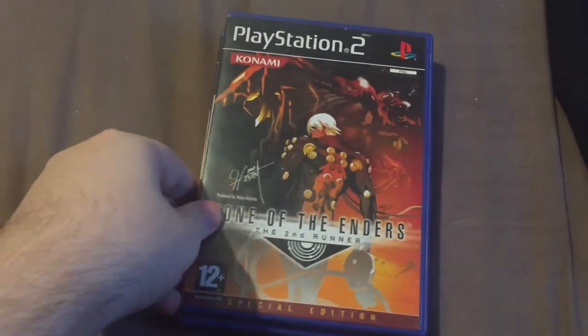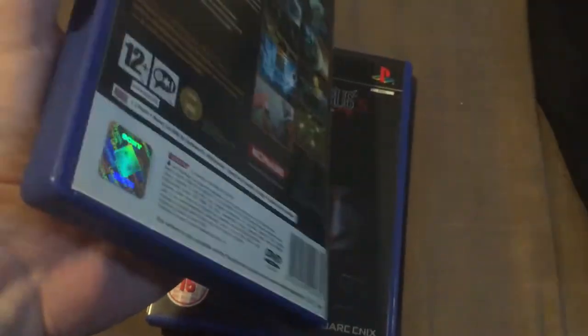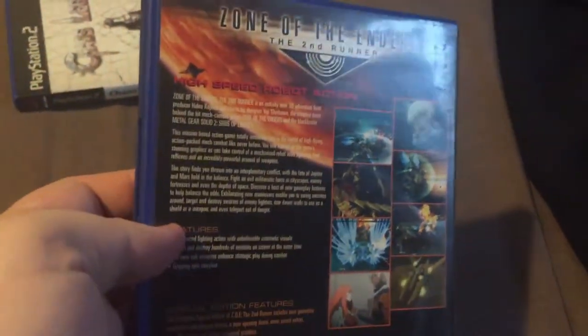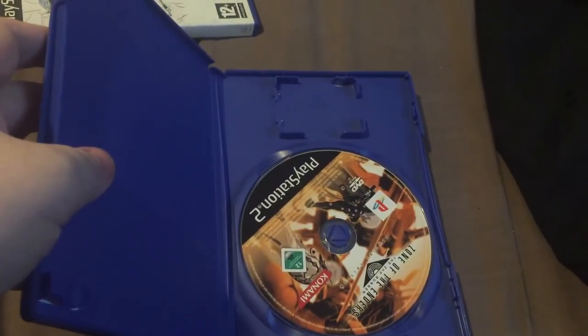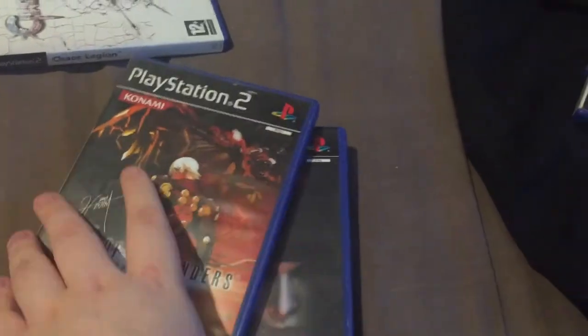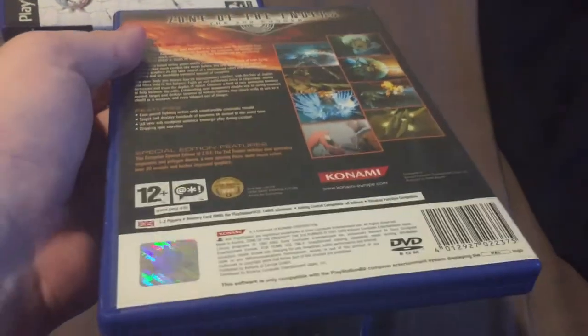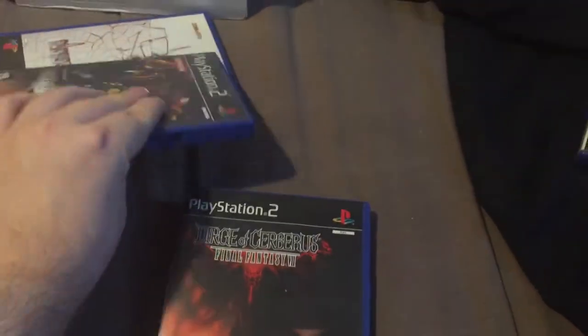Next up we've got Zone of the Enders: The 2nd Runner here. It says 'Special Edition' on the bottom, but I don't know if all of them say that - I have no idea, probably need to look into that. There's no manual unfortunately, which is really annoying. But the disc is there and in decent condition. This usually sets you back between £8 and £10 on eBay, so not too bad there.